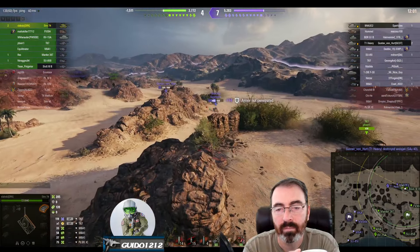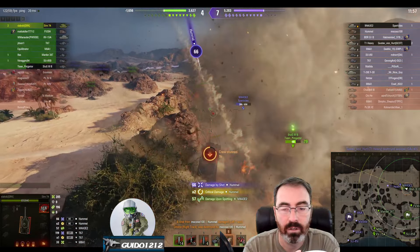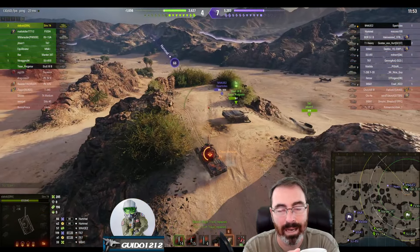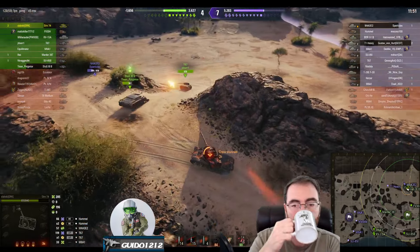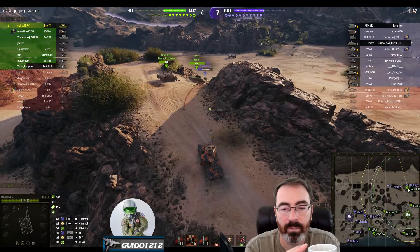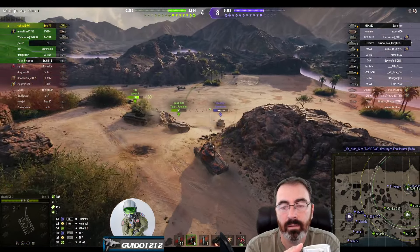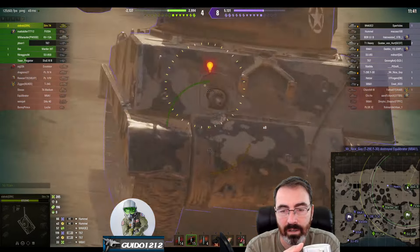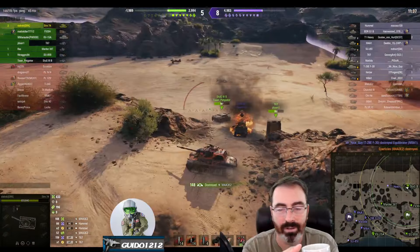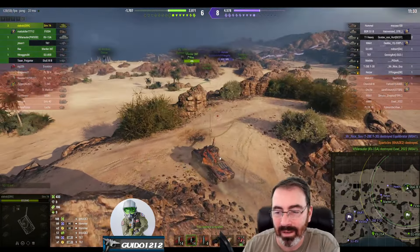We get lit, this guy's moving. We're bouncing off the decent armor of the M3 Lee — that is essentially a heavy at this tier based on the tanks in this battle. The T-67 goes after him and Slapsky says, you guys can deal with this guy — we're heading out. Everyone's attacking him, he's bitten off more than he can chew. And down goes Sparticles. We've lost Sparticles.